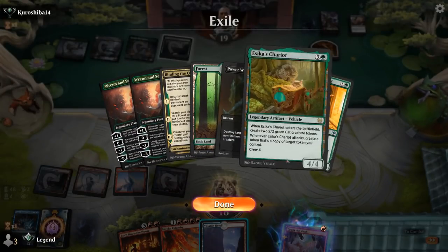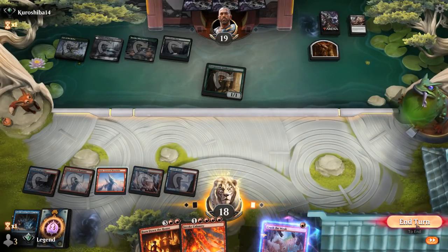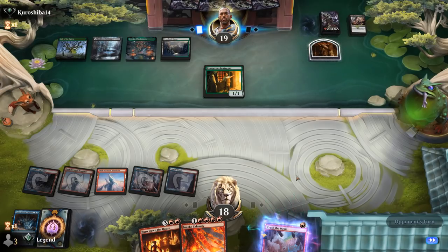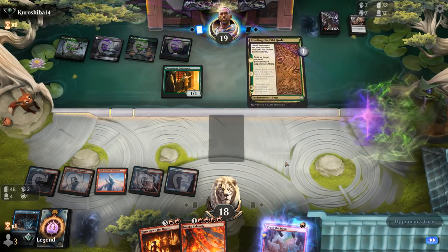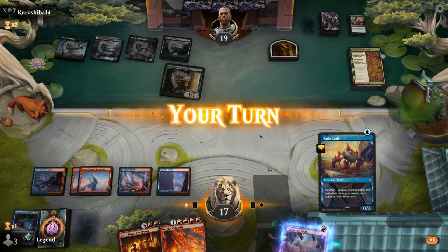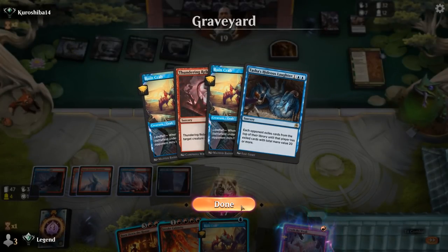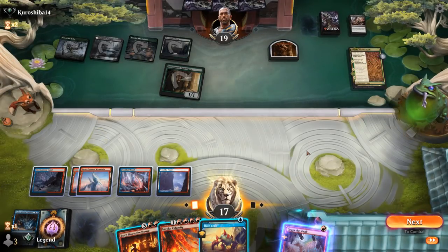Crippling Fear kills our Crab. We cast Hideous Laughter but exile some very expensive cards — not the most effective use, and one of the drawbacks against higher-curved decks, though those are also powerful cards we won't have to deal with later. The opponent plays Binding with no target just to ramp, possibly starting to panic a little. We consider Calamity but don't have exciting cards to get back.